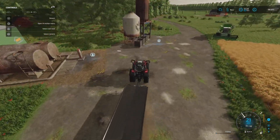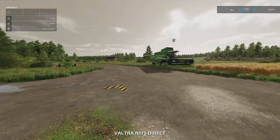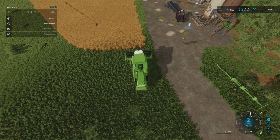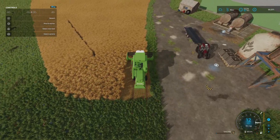I am using the tool height setting for harvesters, so this will get the work done a bit quicker. Not too unrealistically quicker, but 12 miles an hour is fast enough I think.